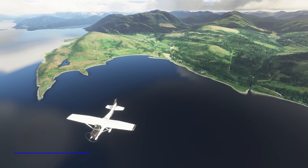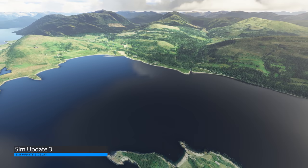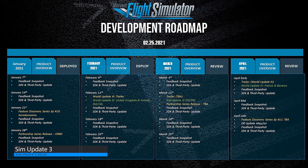Let's take a look, then, at the latest roadmap and see where everything is at. Sim Update 3 is due to arrive in early March. The roadmap currently lists the release date as the 9th of March, although this is listed under the 11th of March entry for some reason on the roadmap.